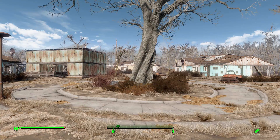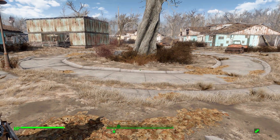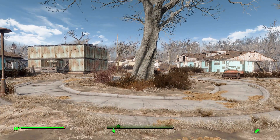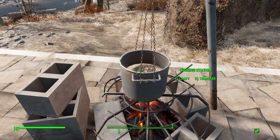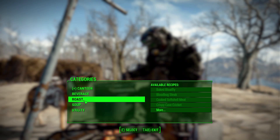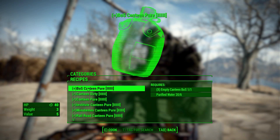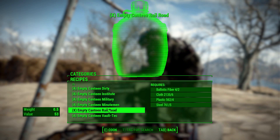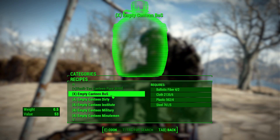They add a nice bit of flair beyond just the standard water bottle, and thankfully they're quite easy to get hold of once you've installed the mod. All you need to do is go to your local cooking station. This is where they're created for now — that's planned to change — but for the time being they're crafted here in the canteen category, where you both fill your canteen and create new empty ones.